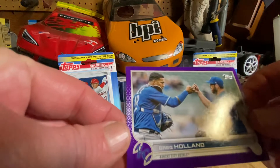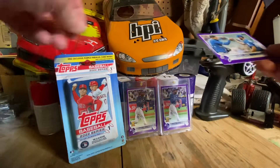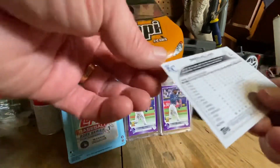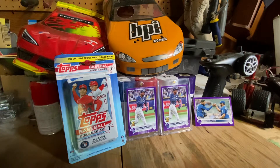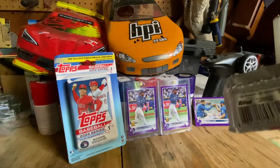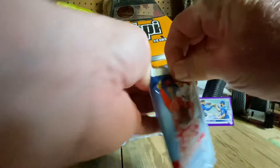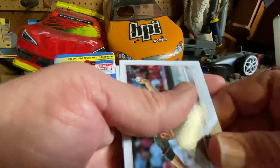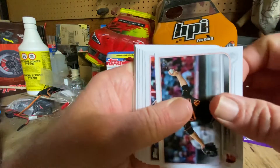We've got Kansas City Royals, Greg Holland. Let's see if we can get a pink one, a camo one, an Independence Day one, a gold one, a blue one, a black one — or anything. Wouldn't want another one of those red stars of MLB — that'd be nice.